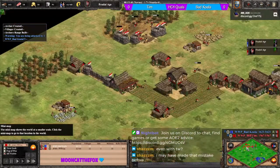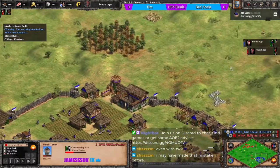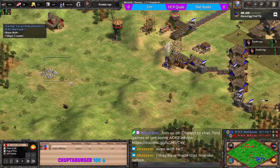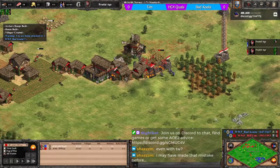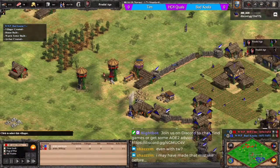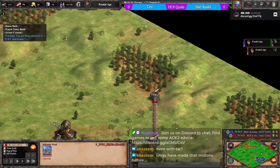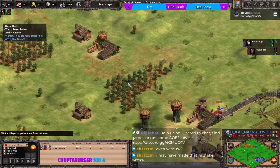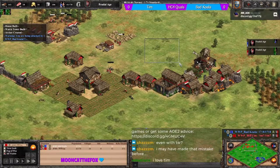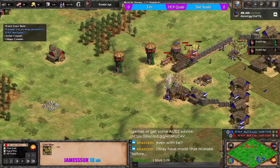Tim has gone to stone so he can continue his towers. Koala is going to have to go to the right-hand side to access gold. His secondary stone is very far from his TC, so this is the only one he can safely take. There's still an open section into tim's base - it might be worthwhile for koala to drop a defensive tower near the gold.